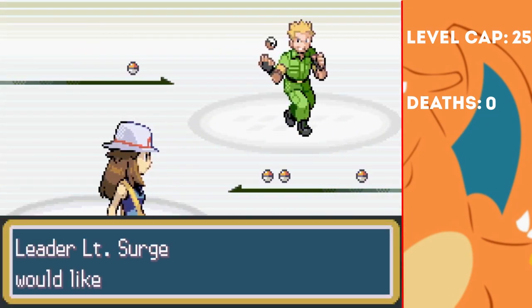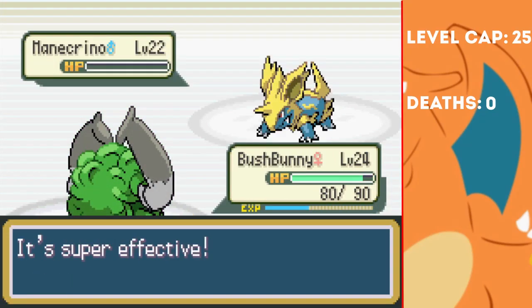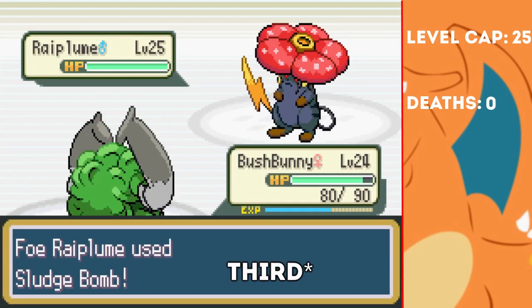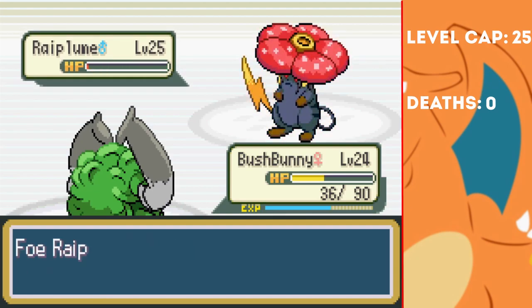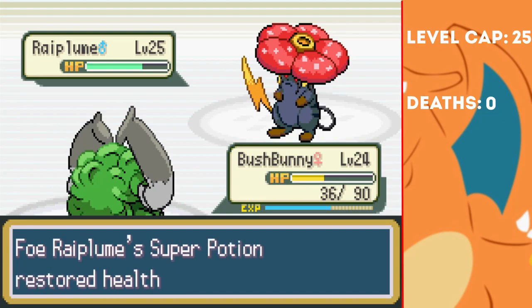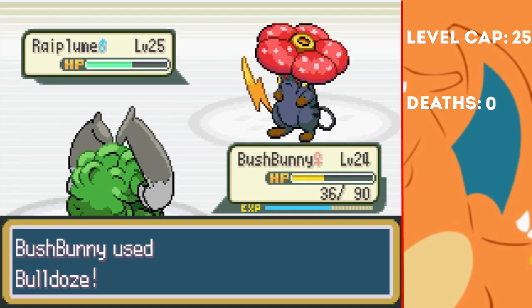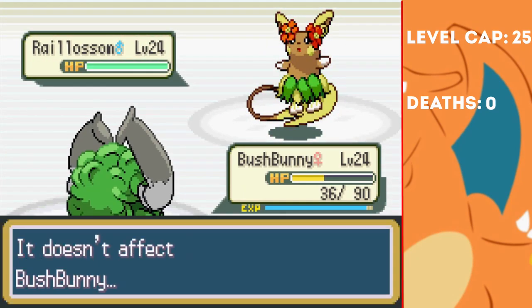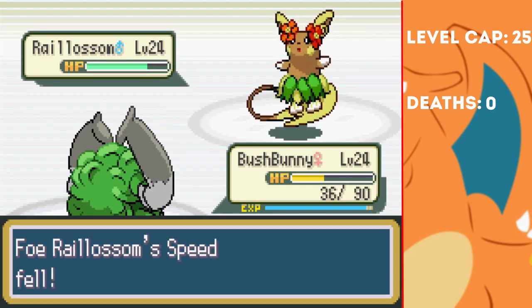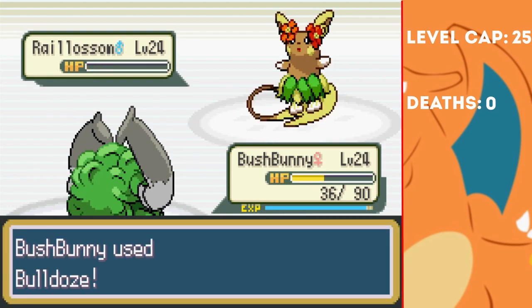Now we face Surge, who wasn't too challenging. We deal with his first two Pokemon Timkid and Manacrino easily, however his Pokemon Raiplume deals some big damage to us with a Sludge Bomb. He survives the Bulldoze and then heals up with a Super Potion. Thanks to Bulldoze, we're faster however, so one more takes it out, and his last Pokemon Rayolossum comes out — I was a bit worried about this thing. Like with Zwiggo though, he just keeps spamming Sleep Powder, meaning we can slowly chip away at its health until we finally knock it out, winning us the third badge. Thank god for bad AI.